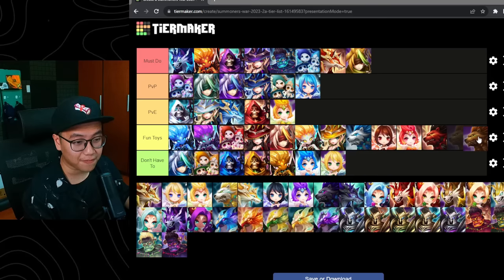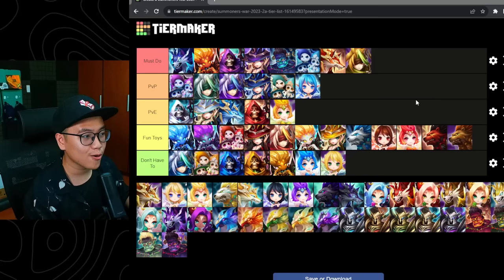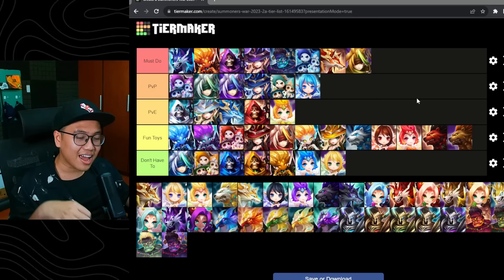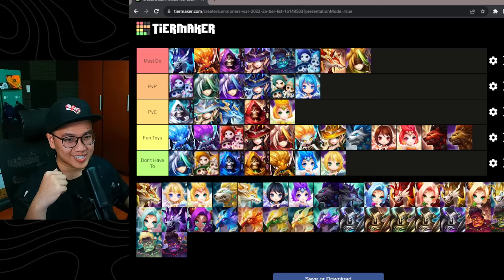Ramagos — used to be the god of fun moments, but now it's just a fun toy. It can be extremely risky to use this unit to tank fire and return damage, because you never know when they're going to proc a Violent. And Kakarno can one-tap Ramagos if Kakarno gets lucky. If you lose this unit, the attack is instantly over, and your guild will not appreciate you wasting an attack on a Ramagos funny moment.